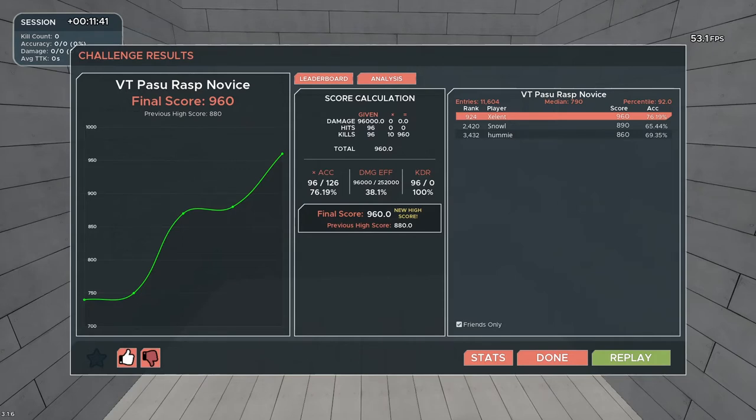What we see here in the background is the first task in the Voltaic benchmark called BT Passu Rasp Novice. Do not play these types of tasks. If you want to improve your aim as fast as possible, no one should play these tasks or anything other than for the love of training a useless movement in an aim trainer. I keep it to grinding useful tasks myself, but to each their own if you want to grind these.